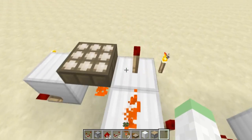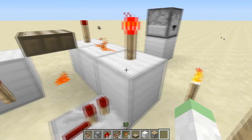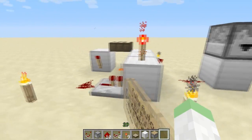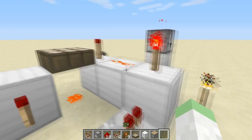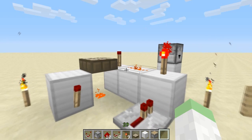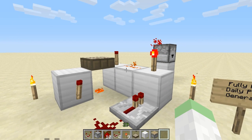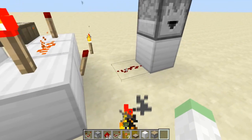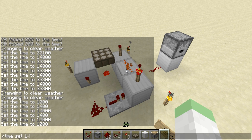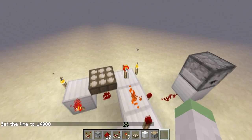It uses an AND gate, an inverter, and a daylight sensor. In order for the AND gate to output power, the two top torches have to be deactivated. Since we have an inverter and a daylight sensor, this will always keep at least one torch on and one off — except for a very brief moment in the morning where both torches are off and it sends a quick signal to the output. To further explain, I'm going to set the time to night.